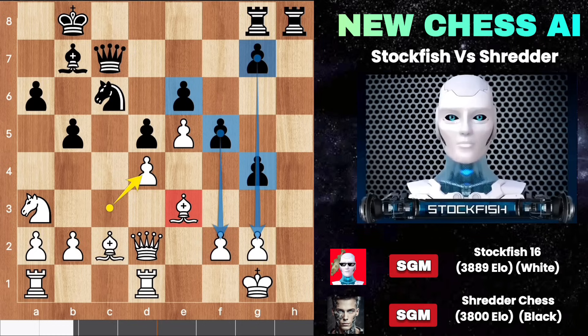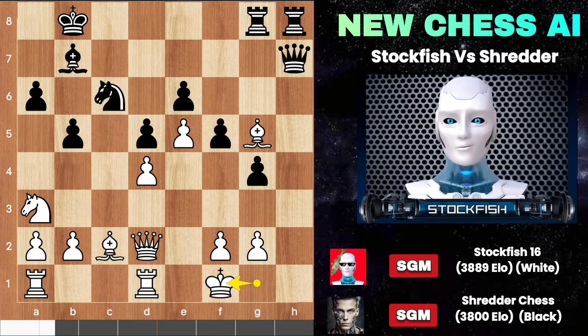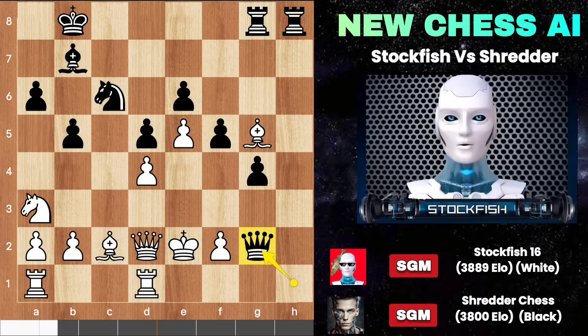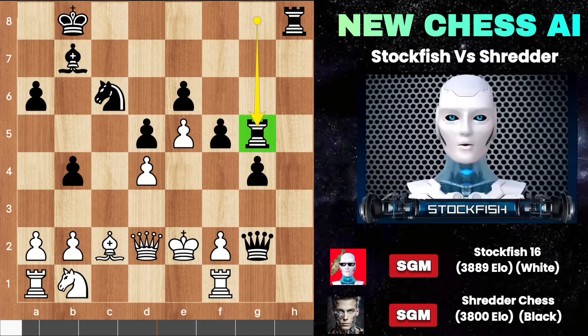Wow — G5! And if you capture the pawn, then queen H7 will be devastating. King slides, queen check, king E2, takes — queen F3 is coming to checkmate you in two moves. So rook F1 is the forcing move, before attacking the knight. And if you dare to save the knight, you will fall in a trap — rook takes G5, winning the piece.